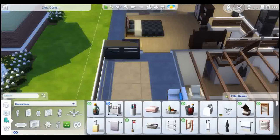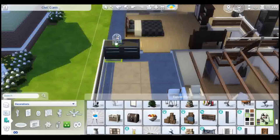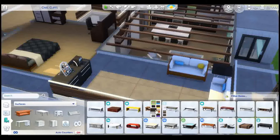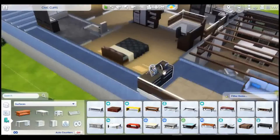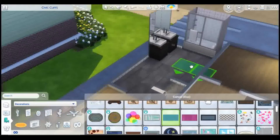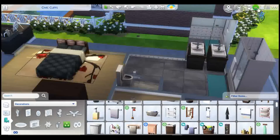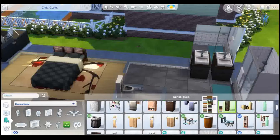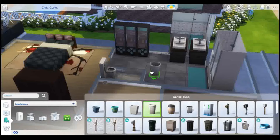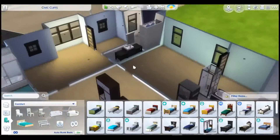I ended up making a little coffee area for the master bedroom's deck, which I like. I always kind of do that with bigger, more luxurious houses — whenever there's a deck I put a coffee station or a tea station or something like that so they can sit out on the deck and drink their morning coffee.